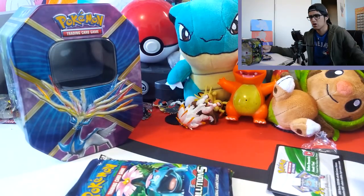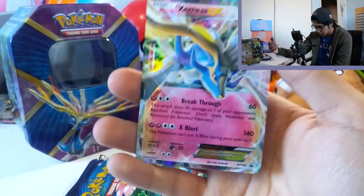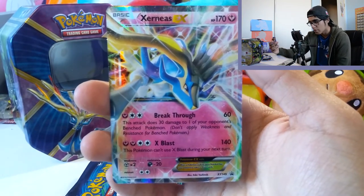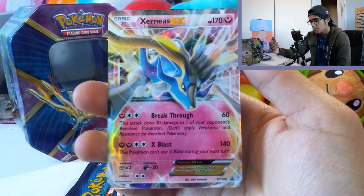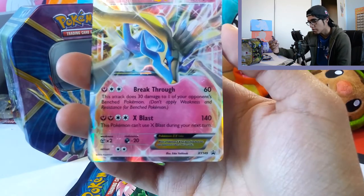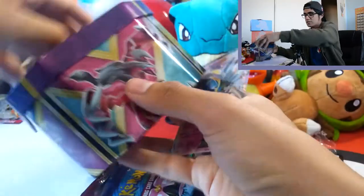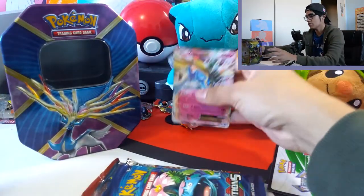That took me a lot longer than I thought to open, but there is the promo card. That is gorgeous. The beautiful Xerneas card — Breakthrough. This attack does 30 damage to one of your opponent's benched Pokemon, and then X-Splats. This Pokemon cannot use X-Splats this turn, but that's pretty strong anyways. 170 HP. It is promo number 149 from the X and Y series. I like it a lot. The Yveltal is a bit more intimidating, but I do like Xerneas.